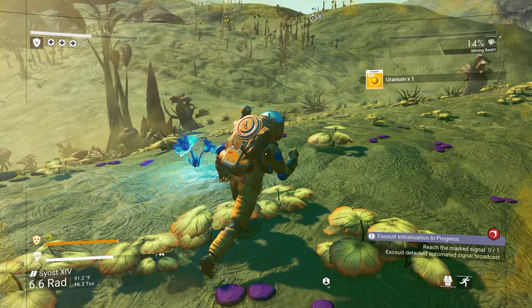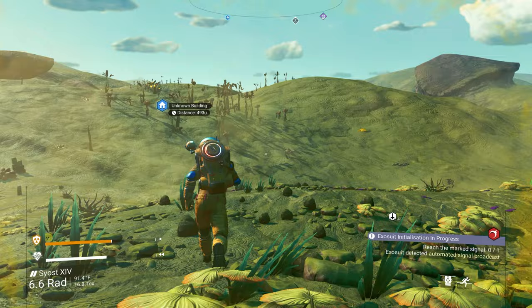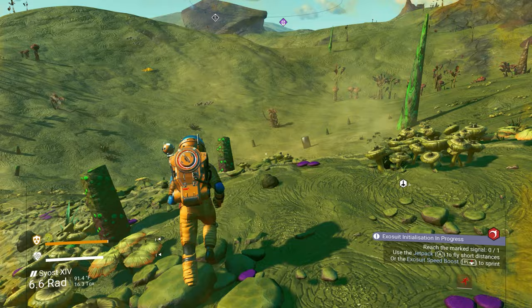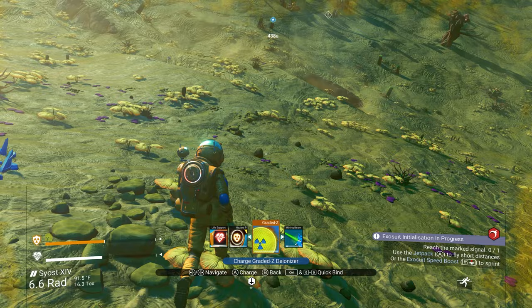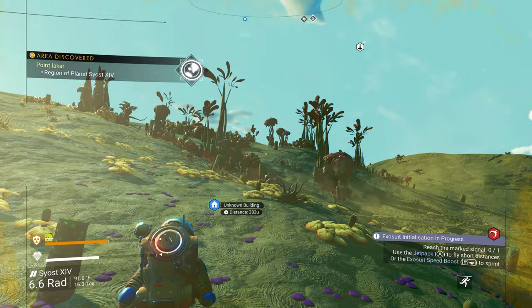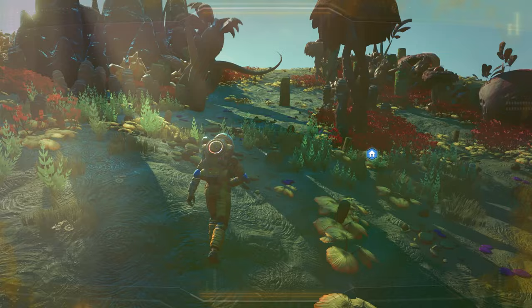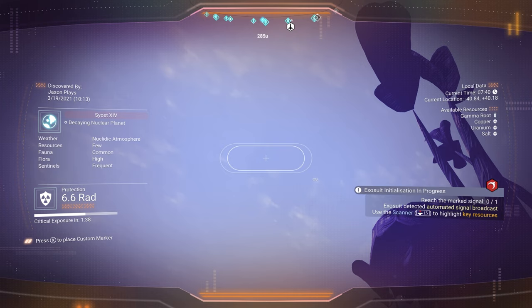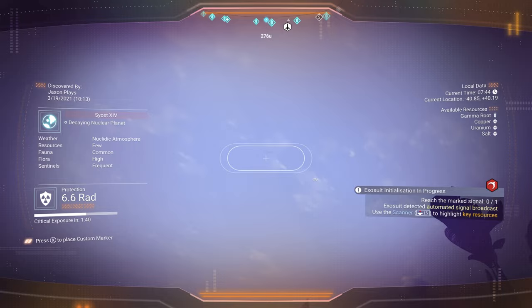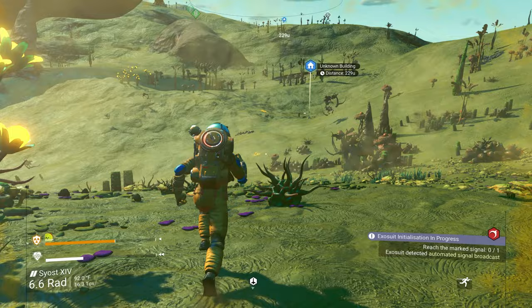There's an unknown building over here — it'll sometimes mark a crashed ship as an unknown building. Let's see if I could get there in about 30 minutes, that would be the record and that would be amazing. Let me put some more uranium in my protection. My protection is slowly going up — it says protection 6.6 rad, critical exposure in one minute and forty seconds, just slowly recuperating. It's not a crashed ship — dang it. I was hoping maybe it would be a ship.